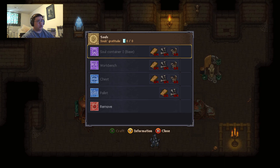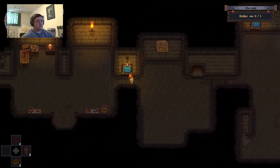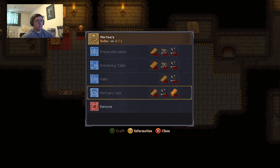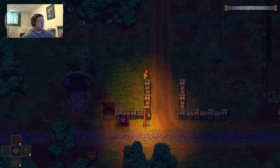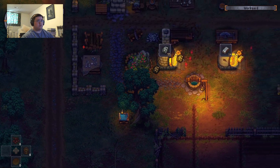Workbench, chest, pallet — sole container. I can work on that stuff some other time. Mortuary rack — I wonder if the zombies involve the mortuary rack.